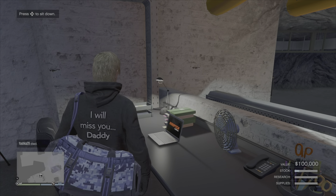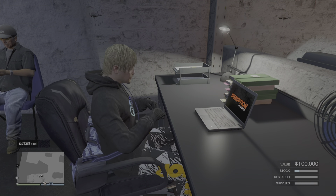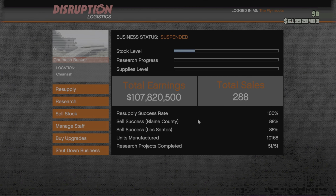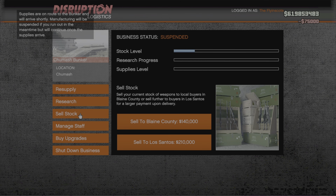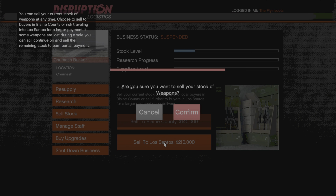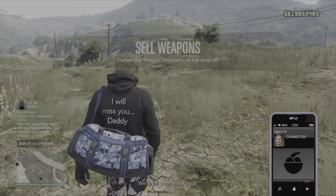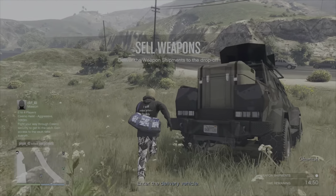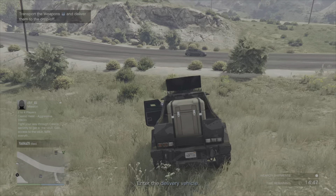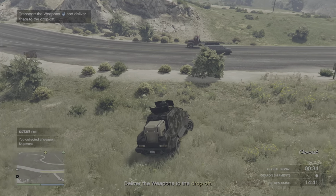Moving on to the second sale — this is the bunker supplies. The way I'm doing this as a solo player is buying the supplies for $75,000. This is then turned into $210,000 worth of stock, and at this level you can still sell as a solo player and only get one sale vehicle. If your stock level is above that amount you will have multiple sale vehicles. As for the timing, once the $75,000 worth of supplies has reached the bunker it will only take one hour and five minutes to convert that into saleable stock for a solo player.